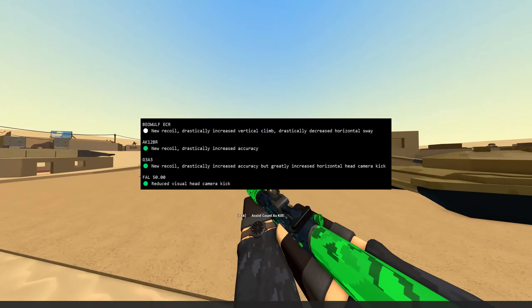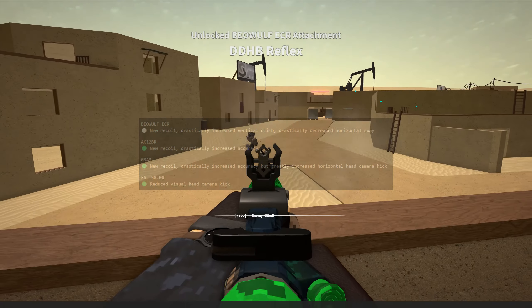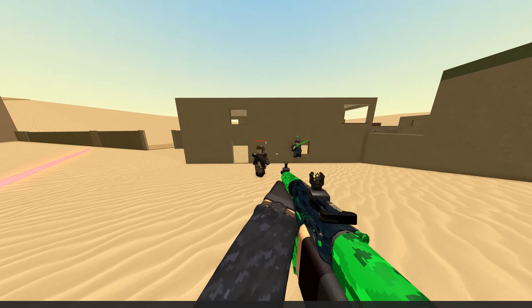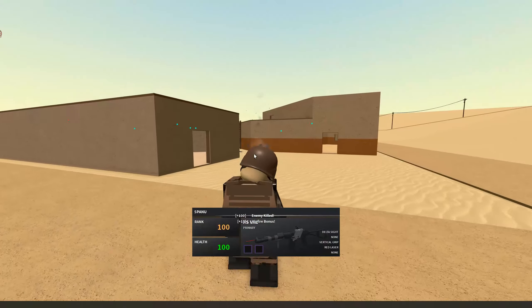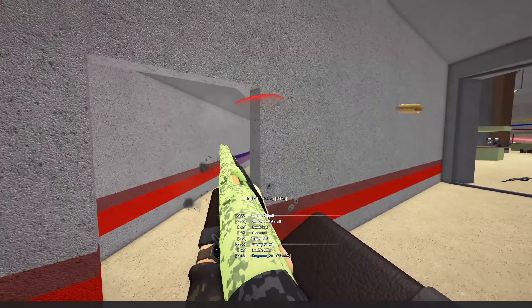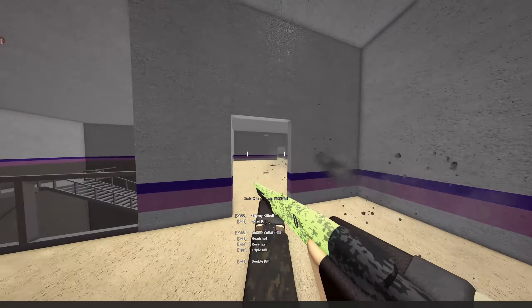The battle rifles also had a few changes: the Beowulf ECR got new recoil, the AK-12BR — which if it's anything like I covered a few weeks back is going to be one of the best weapons in the game, hands down — and the G3A3 got new recoil and better accuracy. The FAL-50 got less camera kick to its recoil. The KS-23M shotgun also got a change — new recoil for some reason — and it looks very, interesting, to say the least.